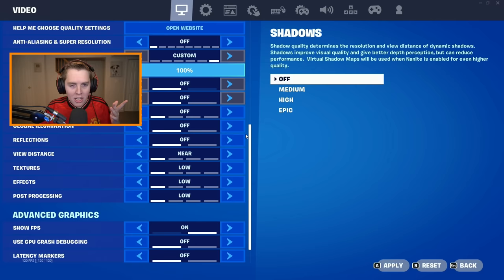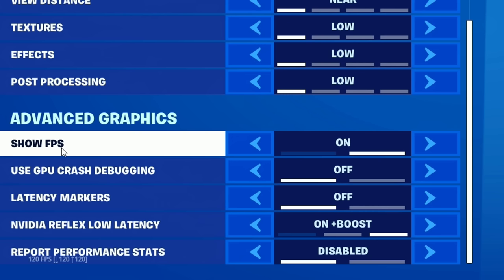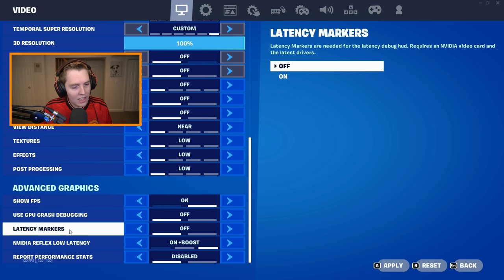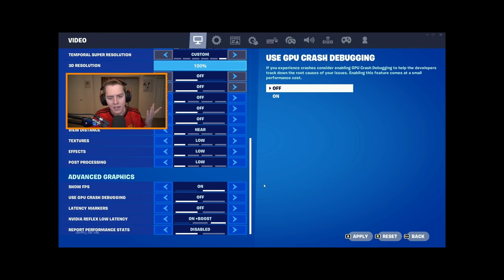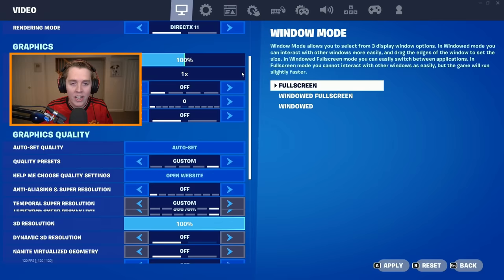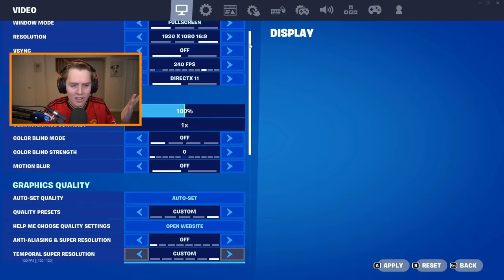Under advanced graphics: turn off Use GPU Crash Debugging — enabling it comes at a small performance cost. Latency Markers also turn off — Epic hasn't fixed it in over two years. Set NVIDIA Reflex Low Latency to on plus boost. These are the best in-game Fortnite settings for DX11, DX12, and performance mode — they affect performance mode even though they don't appear in it.